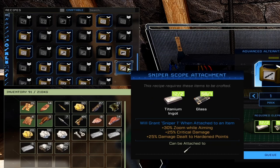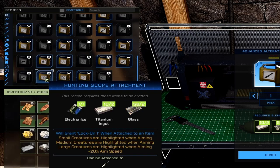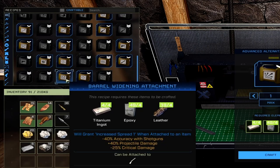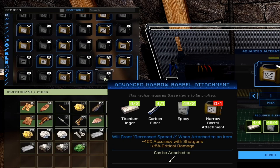Sniper scope is plus 30% zoom while aiming, plus 25% critical damage, and plus 25% damage to hardened points — rifles only. Advanced sniper scope gives plus 60% zoom, plus 35% critical damage, and plus 35% damage to hardened points. Hunting scope highlights small, medium, and large creatures when aiming, plus 20% aim speed — rifles only. Barrel widening attachment gives negative 40% accuracy, plus 40% projectile damage, and negative 25% critical damage for shotguns. Narrow barrel gives plus 20% shotgun accuracy and plus 25% critical damage; advanced narrow barrel gives plus 40% accuracy and plus 25% critical damage — shotguns only.